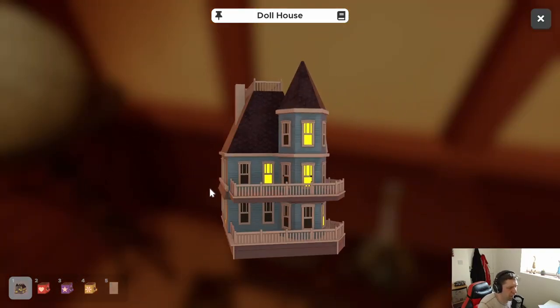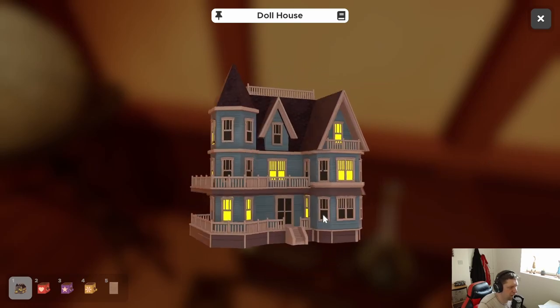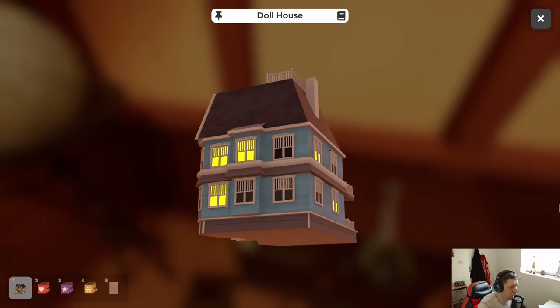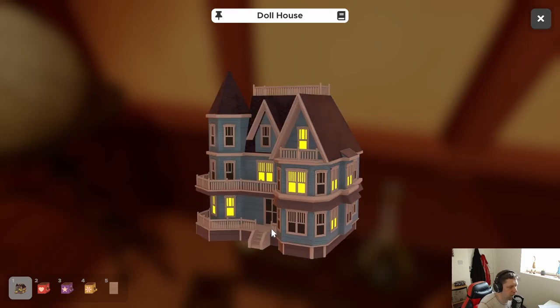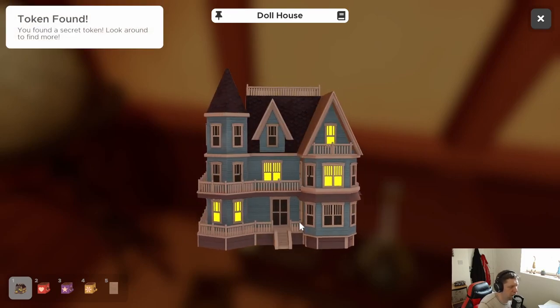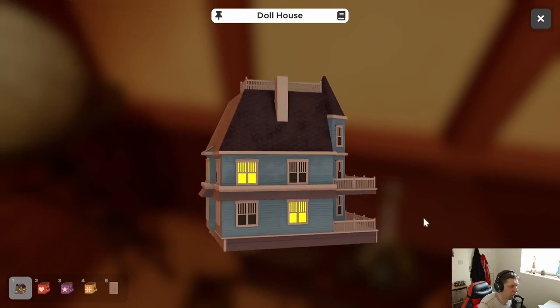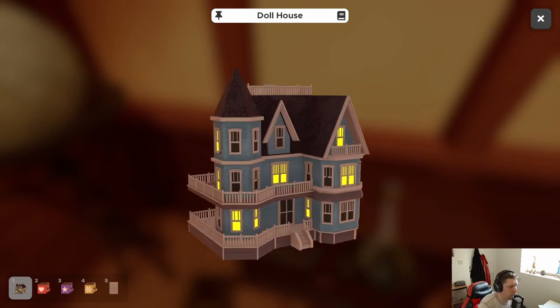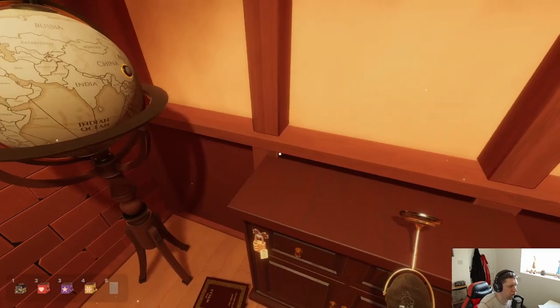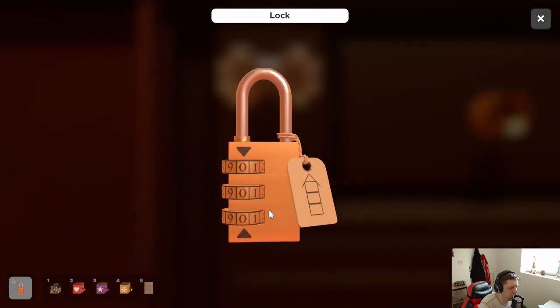I've got a dollhouse here. Could be something to do with the number of lights that are on on each floor. So one, two, three, four, five, six on the bottom. One, two, three, four, five, six, seven on the middle. Two on the top. So: six, seven, two.